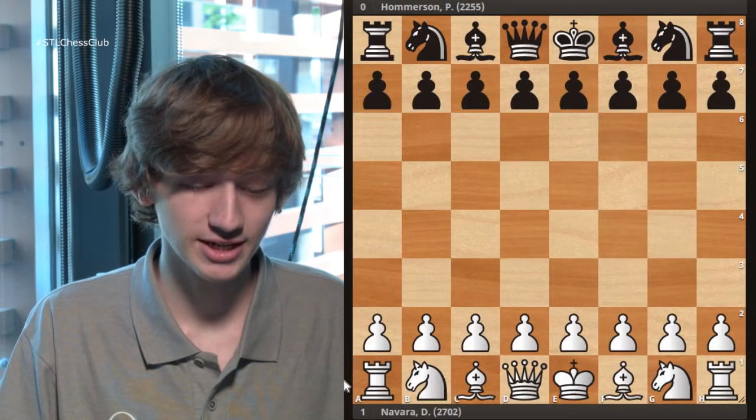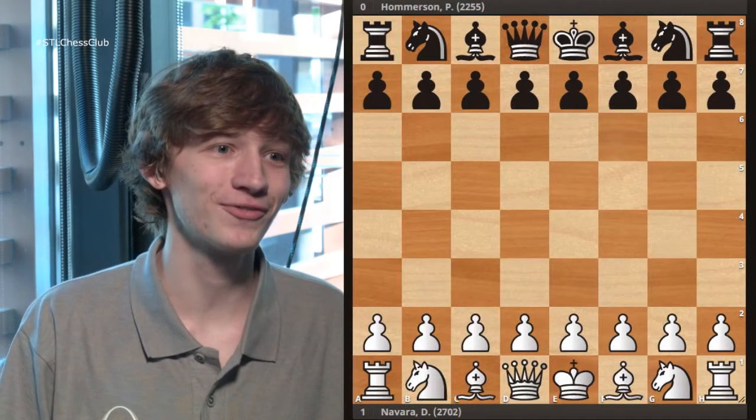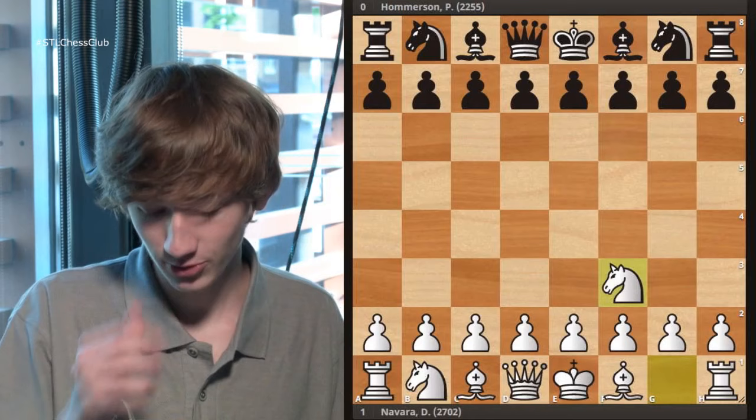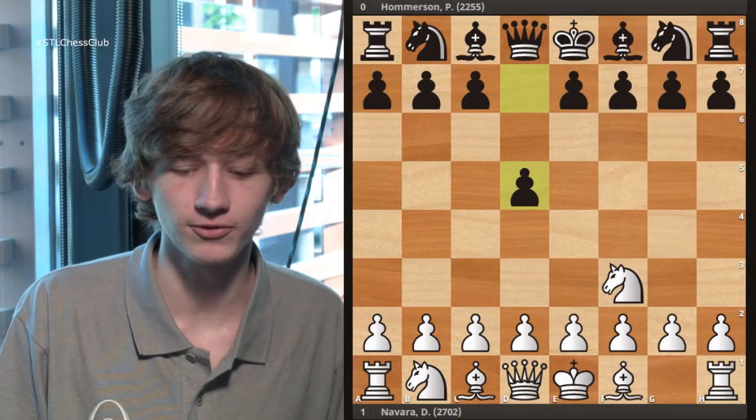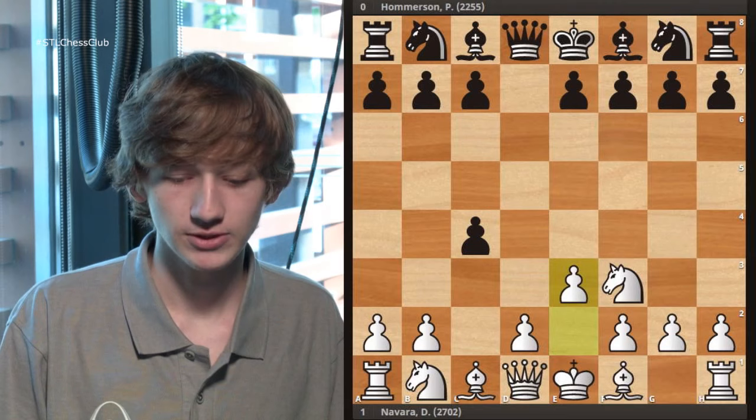This was a game that Dave Navarro played against someone named Homerson. Poor Homerson was outrated by about 500 points, so it didn't go too well for him, but it was an instructive game. It started with knight f3, d5 — the IQP can actually arise from a wide variety of openings. This is just one of them. After c4, we saw d takes c4, transposing into a queen's gambit accepted kind of position. Then e3, knight f6, bishop c4.